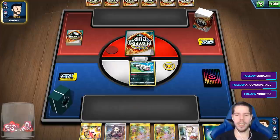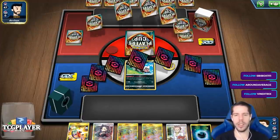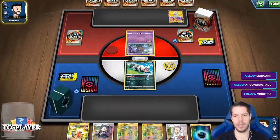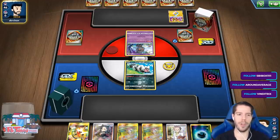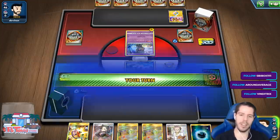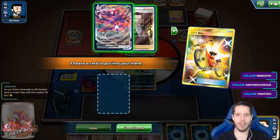Not the best start — no way to find an Eternatus at all. We're up against Pikachu & Zekrom, and obviously right now there should be very few people who can actually play with the new cards. So we're probably going to end up demolishing this deck.